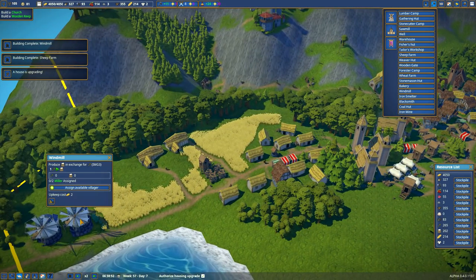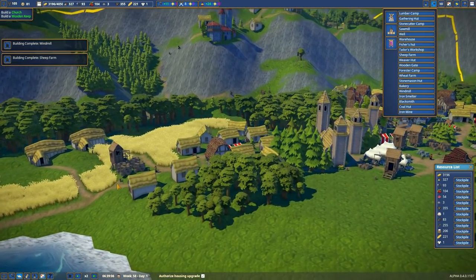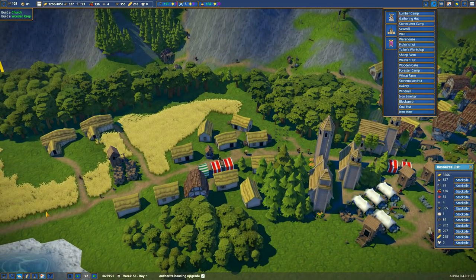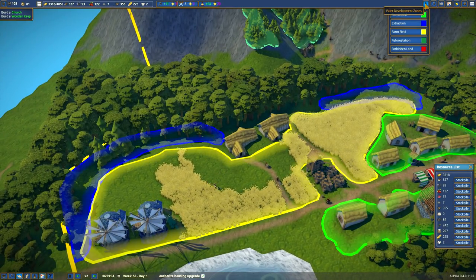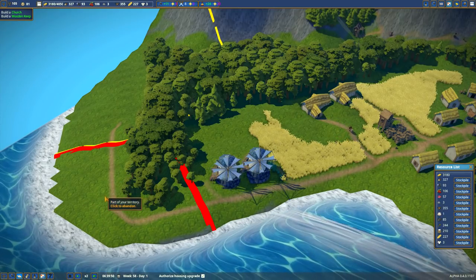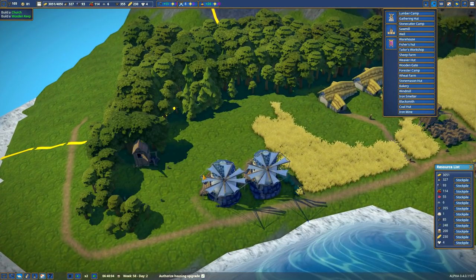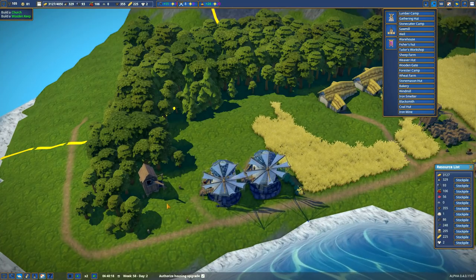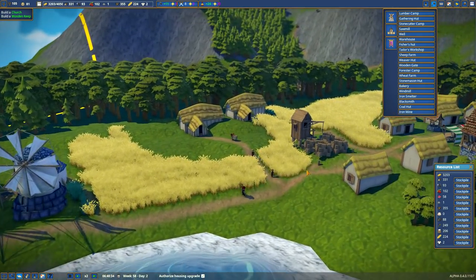Was that the second windmill that got done? Yes, it is. Love the shadows. There are two more. So you should be able to produce a lot of flour, which we don't have any room for. We need another warehouse. Where can I put another warehouse — on the edge of the world? We'll put one more warehouse on the edge, and then we'll wait until it gets done and fill it up.